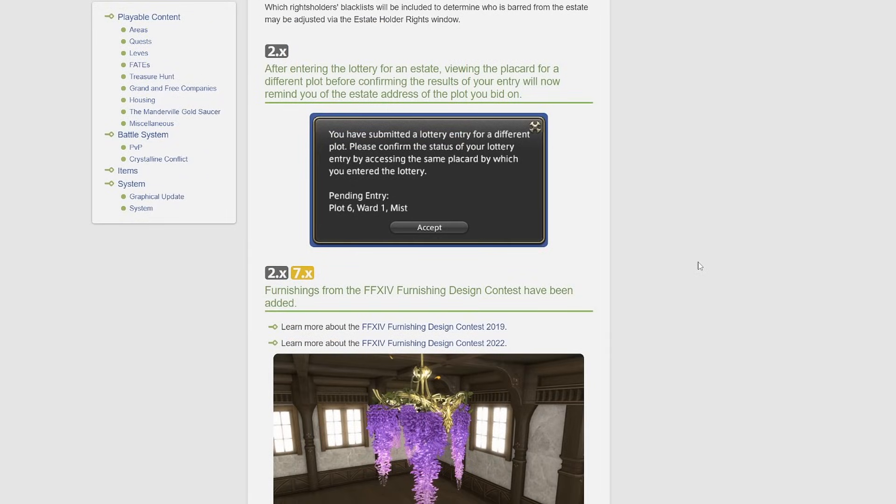Another housing-related change: after entering the lottery for an estate, viewing the placard for a different plot before confirming the results of your entry will now remind you of the estate address of the plot you bid on. I guess before it didn't tell you the address and now it will.